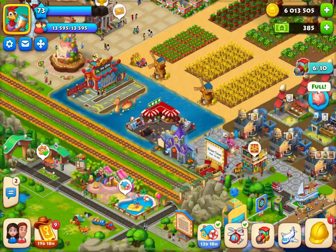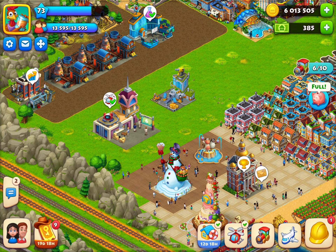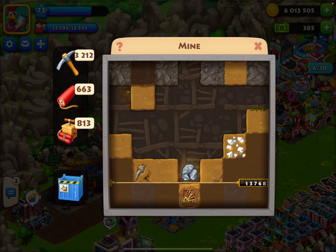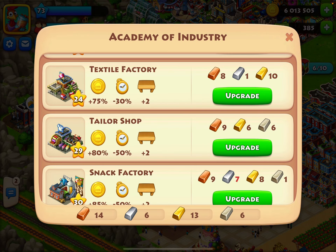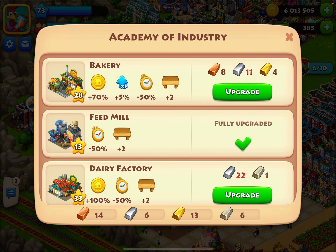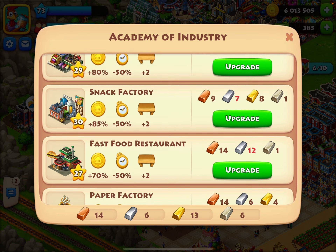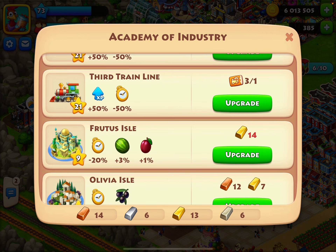Before that, let me show you why we need the dealer. We need the dealer so we can buy ores. We get enough ores from the mine right there, but we need more ores all the time to upgrade at the Academy of Industry. You can upgrade whatever you want at the Academy of Industry — I would suggest firstly upgrading your trains.